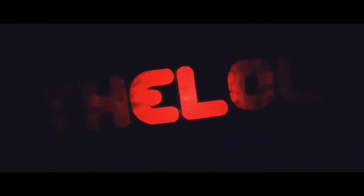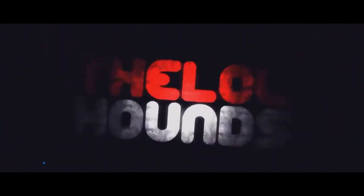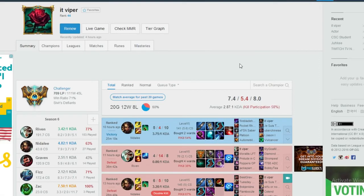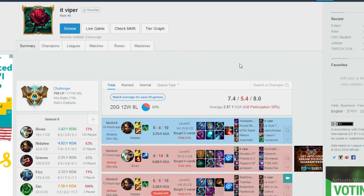Ladies and gentlemen, my name is Mickey C and welcome to another League of Legends video. Today I bring you another one of those high win rate build guides, and this time we've got a Riven main. His name is Viper and he's got a stream, so I'll put a link in the description. Currently he's ranked 44 with a 77% win rate on Riven and he's played over a hundred games. To be in the top 50 with a win rate over 70% is just insane. This is on the North American server, so without further ado, let's get into this guide.